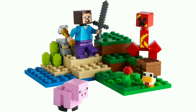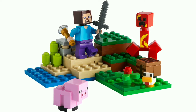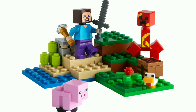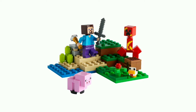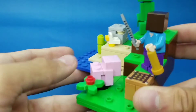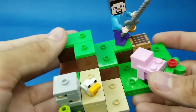For the first set of the video, we have the Creeper Ambush. Right off the bat, we gotta get rid of this horrible Creeper and replace it with a normal Creeper. After about an hour of tweaking around with this set, I managed to make it 100% accurate. I used jumpers because I kind of ran out of normal tiles because of the mountain cave I'm going to show later in this video.